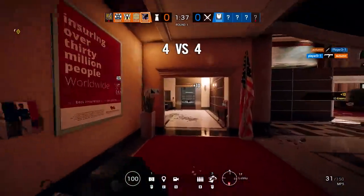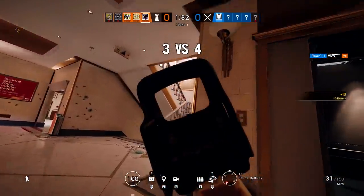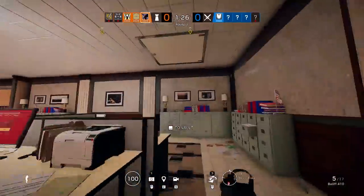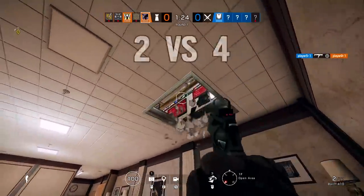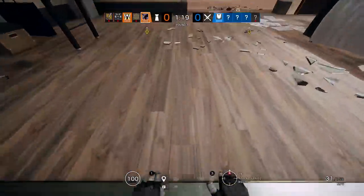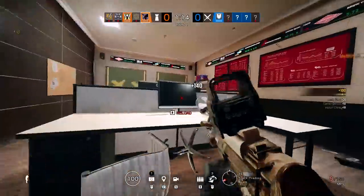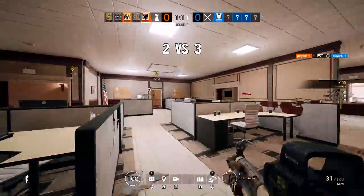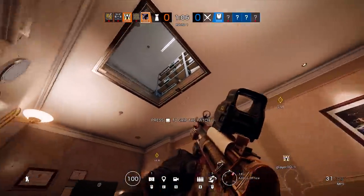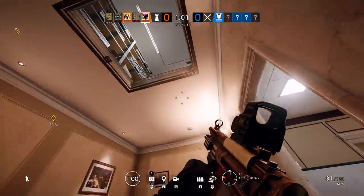He can basically do three different things with it. First, he can just move faster — by pushing the gadget button he will dash forward and move faster throughout the map. He can use three of those in a row if he wants, with a slight pause in between. If you're trying to rotate up a staircase, you can just use that and move faster. Second, he can also use that to go through soft walls — it draws from the same bank and when you do that, it's going to take 10 damage. You cannot go through reinforced walls, only soft walls.